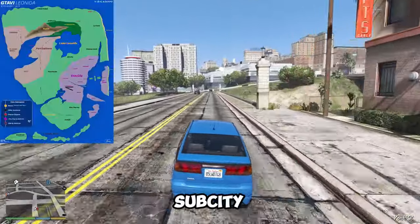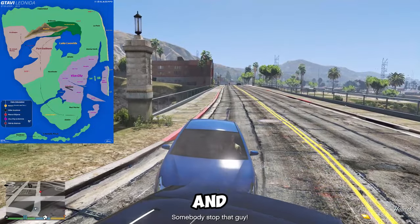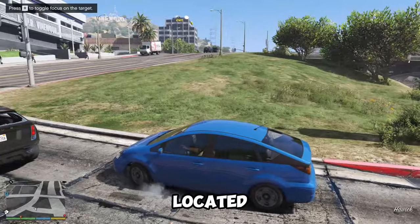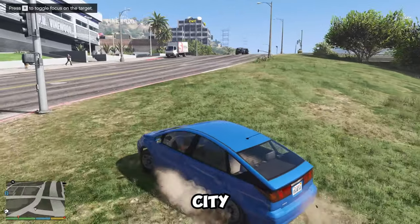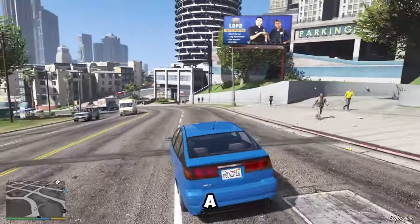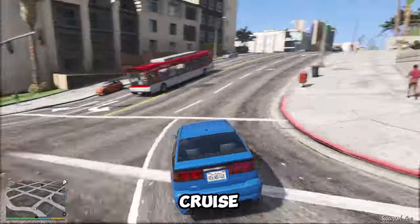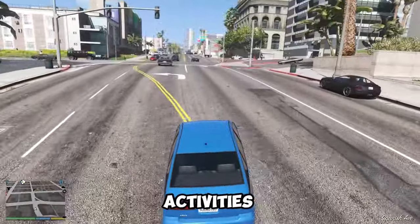The second sub-city is based on Fort Lauderdale, a city on the east coast of Florida known for its beaches, boating, and nightlife. It is located in the east of the map near Vice City, and will have a canal system, a beachfront promenade, a shopping mall, and a convention center. The sub-city will also have a yacht club, a marina, and a cruise ship, which will offer various activities and missions.